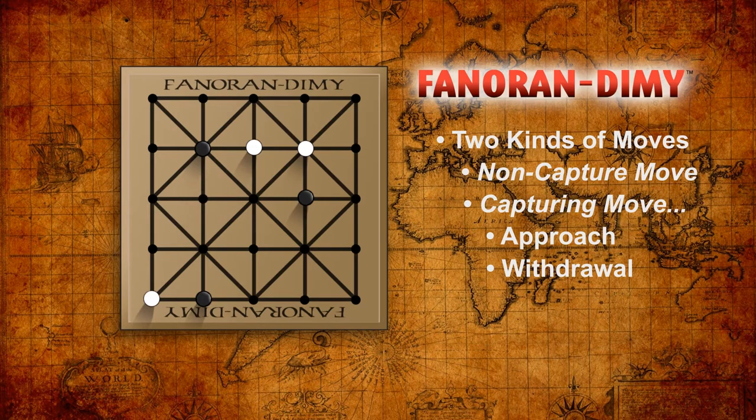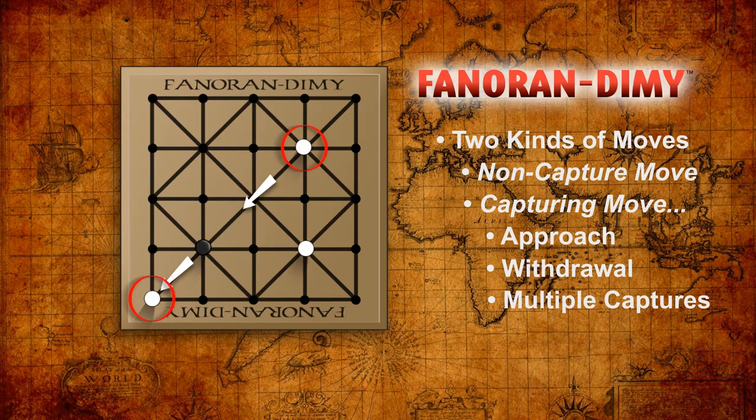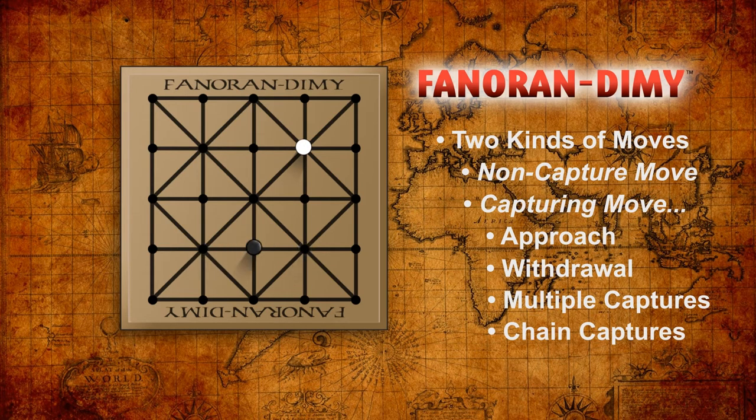Very interesting, but there's more. When a capture is made by either of these methods, every piece in a straight line beyond the captured piece is also removed from the board — so a row of opposing pieces can be captured in one move. Approach and withdrawal cannot be used at the same time; the player must choose which to perform if both might be possible. And if a capture is made, the player can make another capture immediately if possible, but the capturing peg can't end up in the same space it was when the turn started, so there is some restriction to this power.